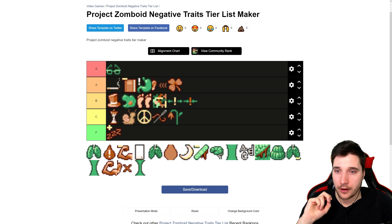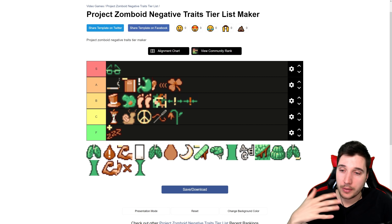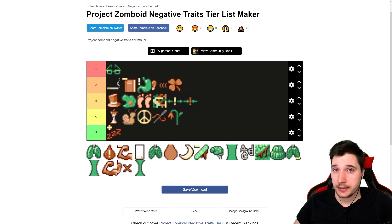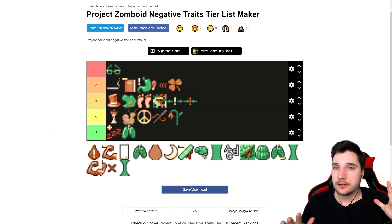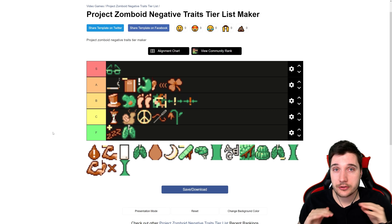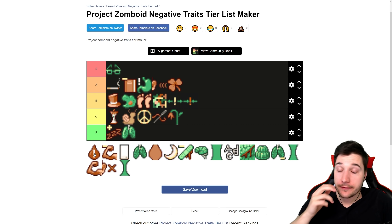Next, for five points, we have Asthmatic — faster endurance loss. Faster endurance loss means you get exerted faster when fighting zombies, and when you're exerted you instantly deal much less damage. Accuracy goes down too. For me that's a killer — I like fighting hordes and moving around a lot. Anything that makes me exerted or tired faster goes to F tier. It's not useful. F tier.